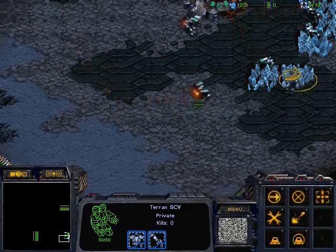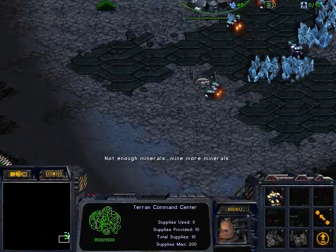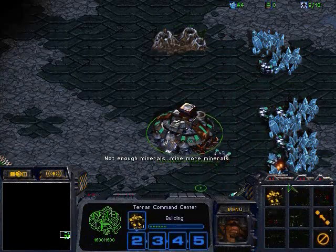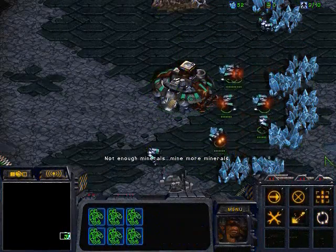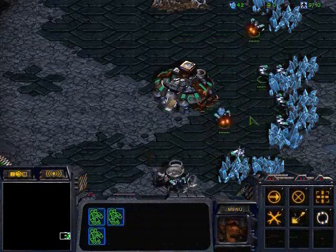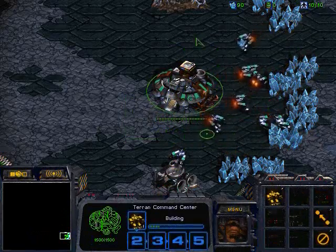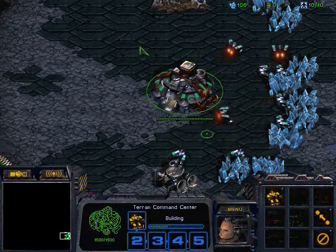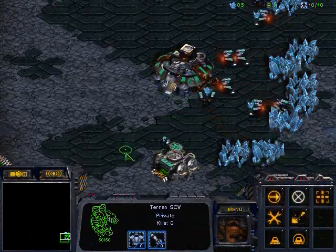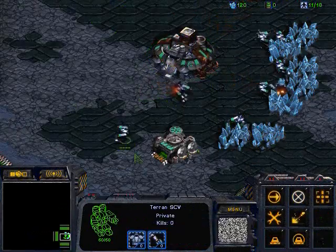Why don't I see any strategies incorporating dropship plays in Terran versus Protoss anymore? The only player I saw using a dropship in recent replays was Firebat Hero — his legendary drop with one tank, one vulture, and of course the hero marine. I think this is because of the new maps; there are just not enough cliffs to abuse the dropship with.